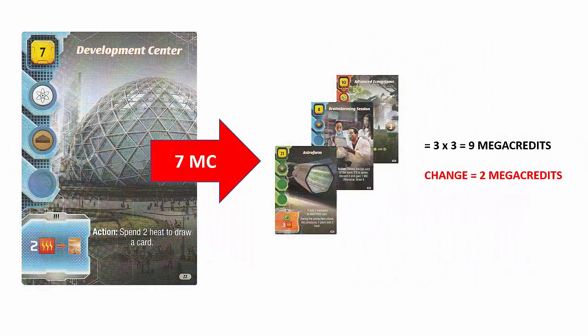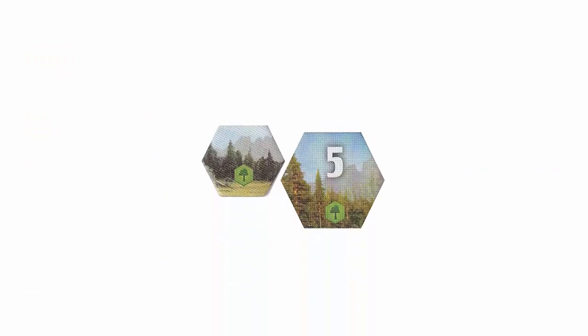Also keep in mind that to pay for a card, you may discard other project cards for mega credits. For example, if you wanted to play the development center card for seven mega credits, you could discard three project cards for three mega credits each for a total of nine, and receive two mega credits in change. When you acquire forest tokens, you place them in your player area — not on the game board. Each forest token is a victory point at the end of the game.